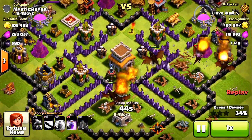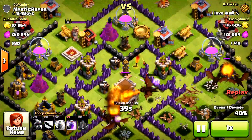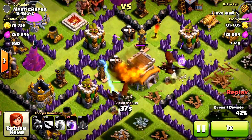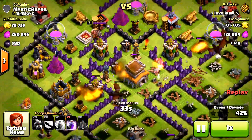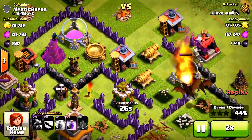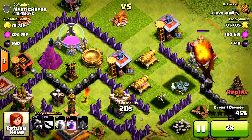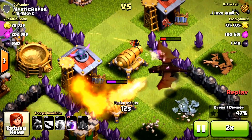The Teslas are gonna pop out soon. The air defenses and Teslas are actually designed to cover the Town Hall, so if there are air troops like dragons or balloons, they're gonna get fried up there. I'm just gonna speed through — there were two dragons left, and he's smart enough not to waste his rage spell. Or is he? Let's see.